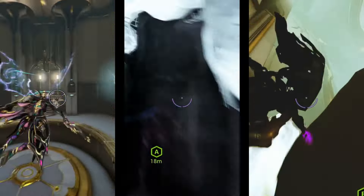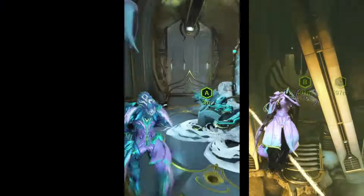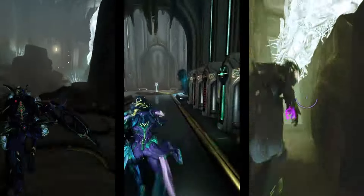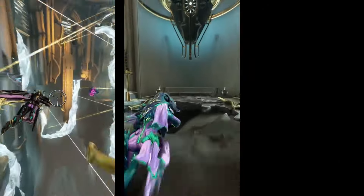Limbo's Riftwalk will make him immune to all status effect traps, but he will be detected by lasers if he makes direct contact with a beam. Titania doesn't have to worry about traps or lasers — she can just fly right over them.